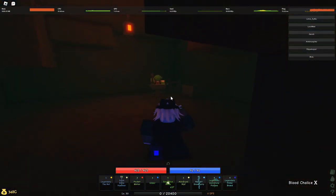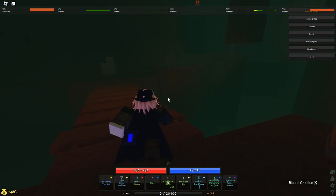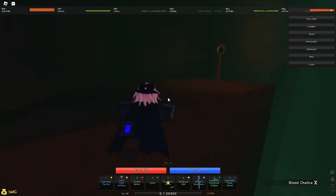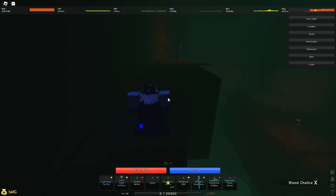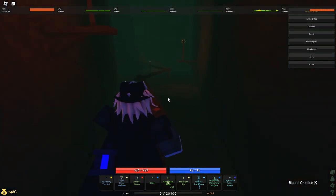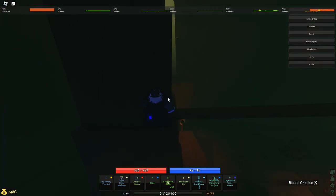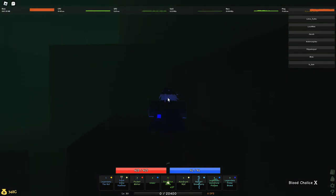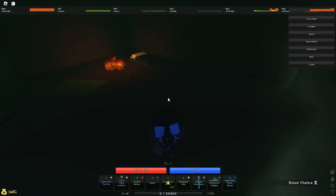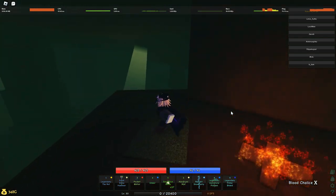First, if you start the catacombs by talking to Lemo, he gives you a toolbox quest, and you have to go find it for him. The toolbox is just right up here. A guy spawns at the campfire, and you can just ask for a toolbox, because it spawns right next to him. You talk to him, ask for a toolbox, and then go back to Lemo.